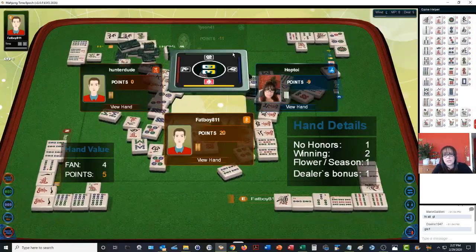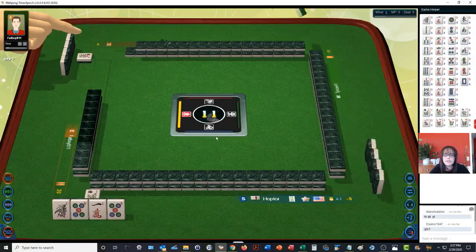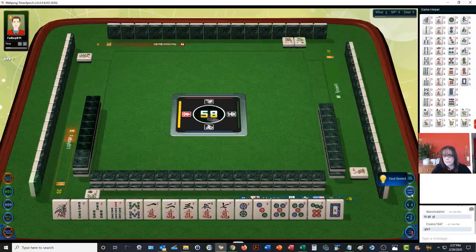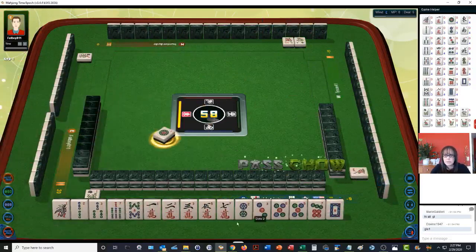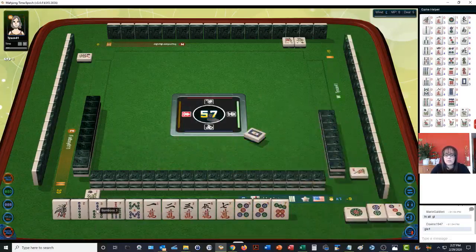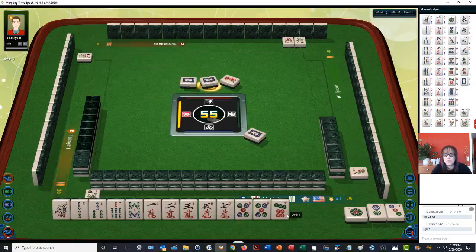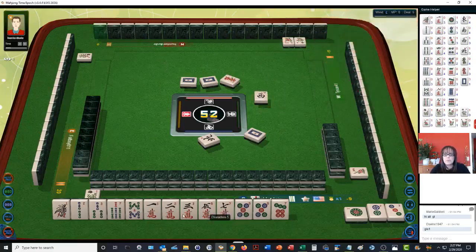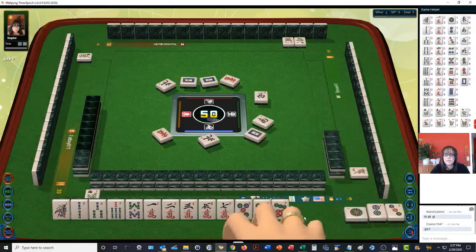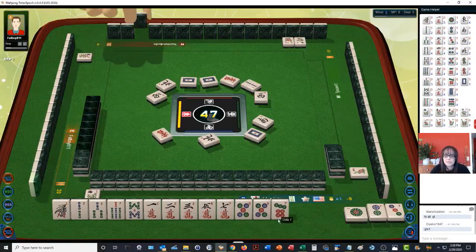We're going to do a chicken hand. I don't like playing chicken hands — I want to have value in my hand. But at a zero point table, this is a chicken hand table — you can win with anything. We've got a one, two, three chow in cracks, a one, two, three chow in bams, a potential chow with a 7-8 bam, and a potential chow with a 5-7 crack. We're one away from ready right now. We need to chow the 7-8 bam or the 5-7 crack, and then we'll be ready to win.